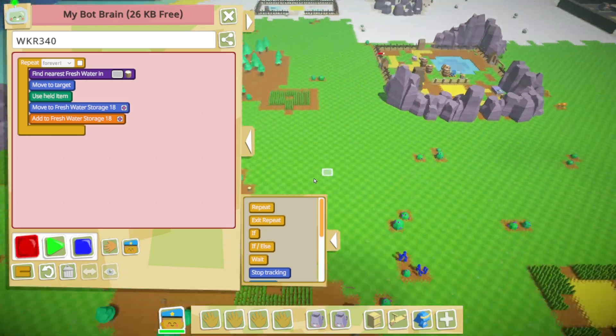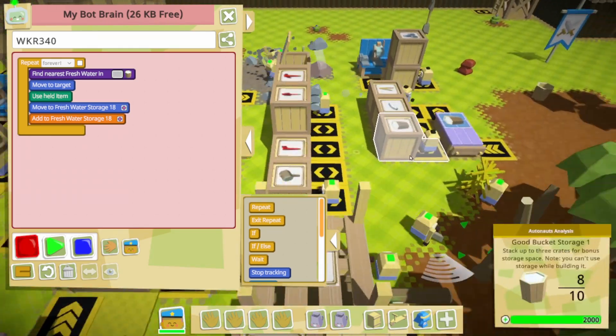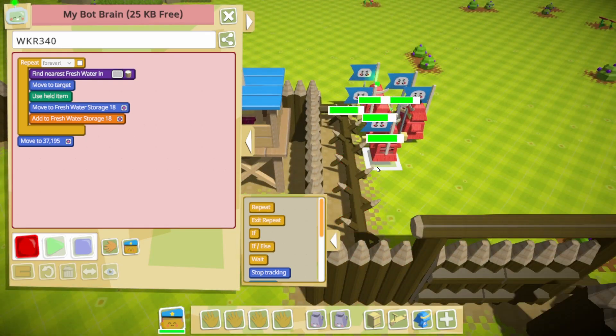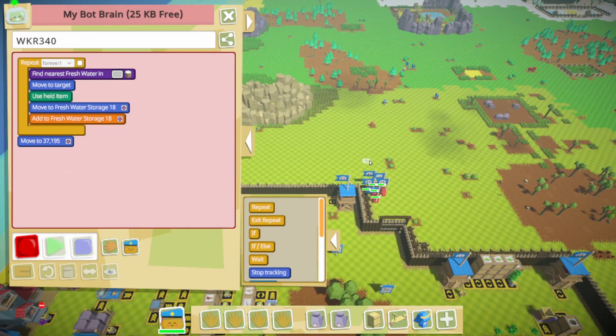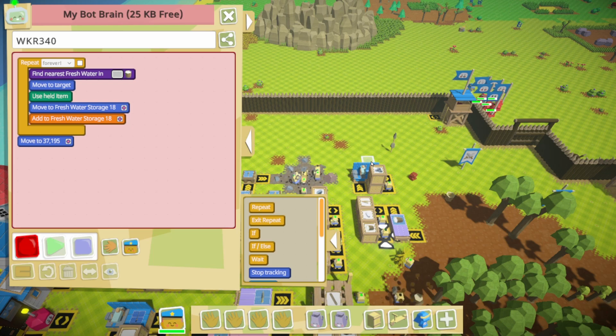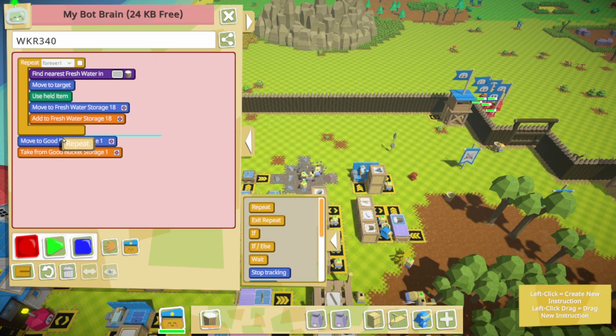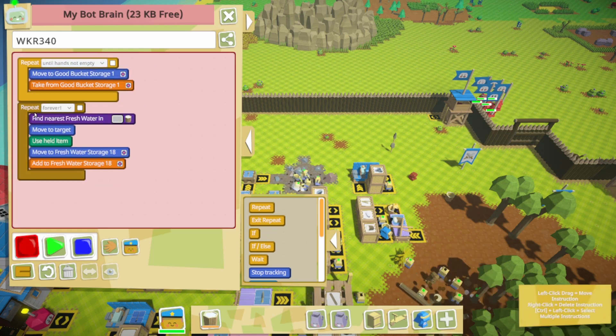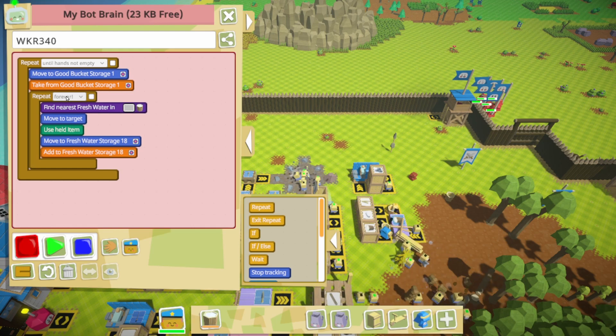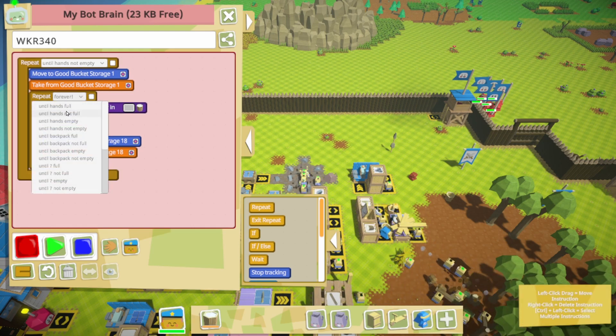Okay, you can have this back — but now we're gonna go get a bucket. It always reminds me of one of two things — either Wisdom Dog or Ultimate Chicken Horse. I always play the chicken whenever I can. Until hands not empty — doing that — and you're gonna do that. Until hands are empty.